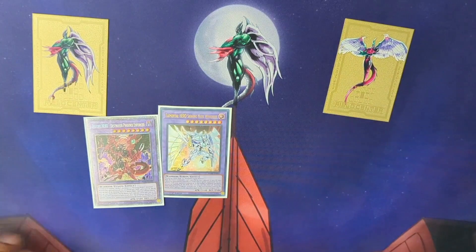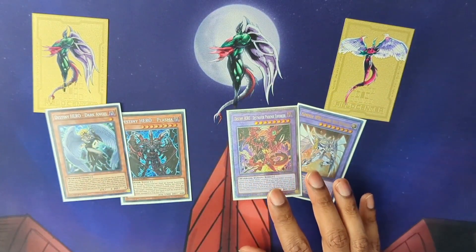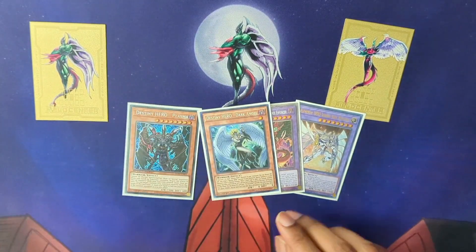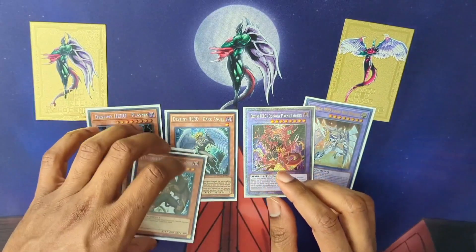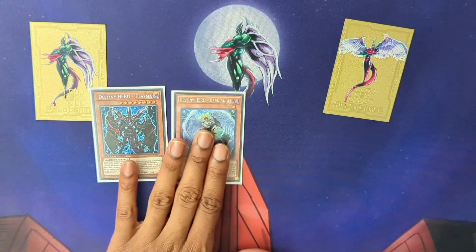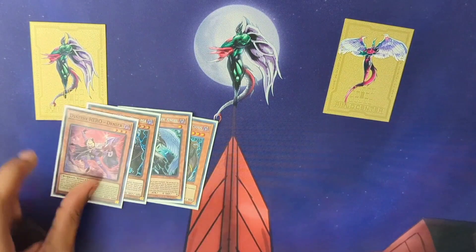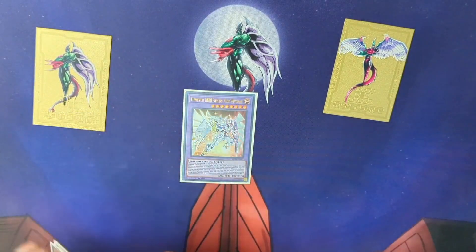Really briefly: Destiny Hero Plasma and Destiny Hero Dark Angel — these are your boss monster slash power plays. By the time you have your DPE you're going to summon Dark Angel, and likewise you're probably going to summon Plasma because you have your extenders such as Malicious and Denier fueling these two. Just know: Plasma stops your opponent's spell cards and Dark Angel stops your opponent's monster effects. We're going to have a dedicated Destiny Hero video for these.